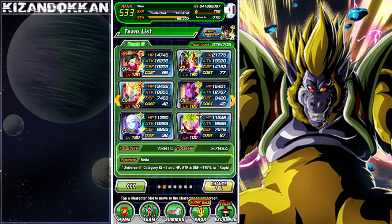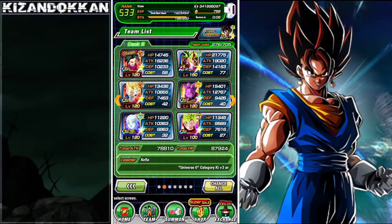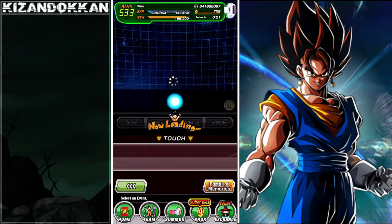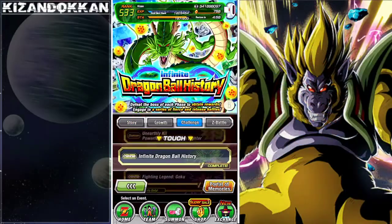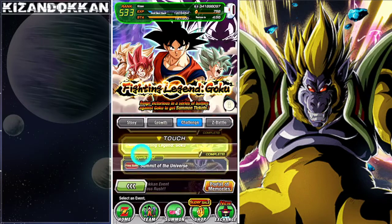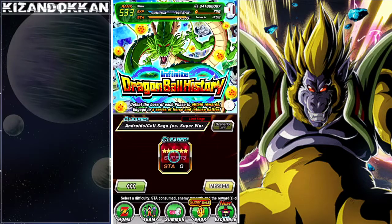We're gonna jump in and see how well Kefla does. I'm running her on the Universe 6 team — I usually stick to Universal Survival Saga but let's mix it up. We can finally run this team without running Tech Hit, which is the main thing.